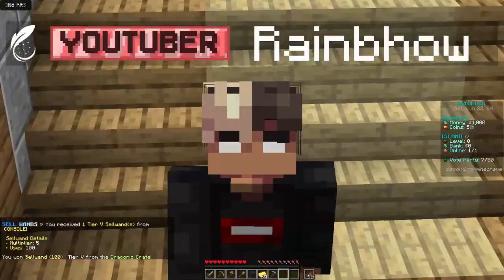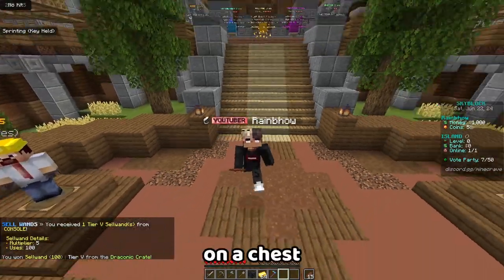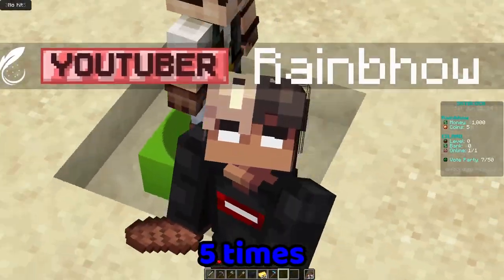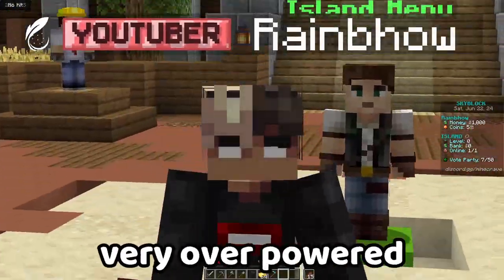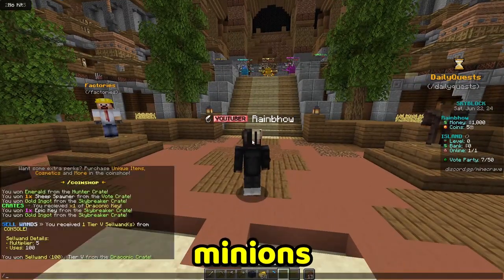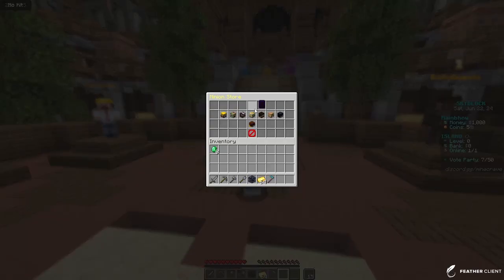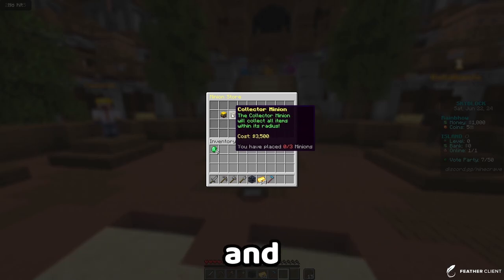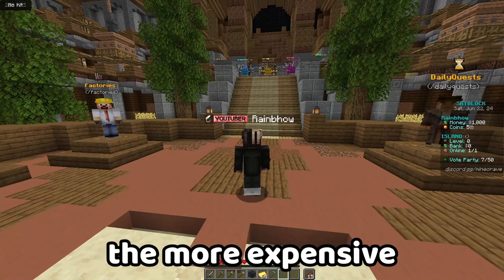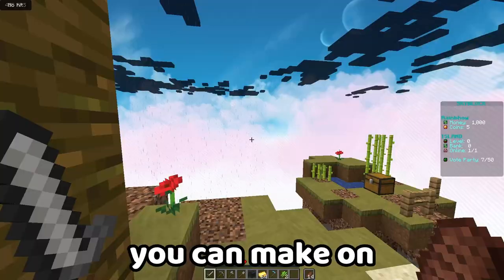If you don't know what a cell wand is, basically when you right-click on a chest you can sell all its items, and this one will sell them for 5 times the amount they're worth — so it's very overpowered. Now, the main thing which sets Minecraft apart is their minions. If you do slash minion storm, it'll show you a bunch of different minions going from the least expensive to the most expensive, and the more expensive it is, the more money you can make.